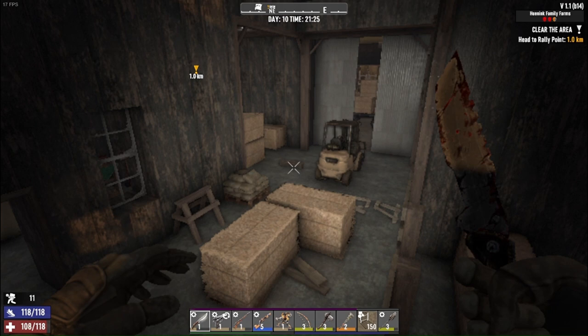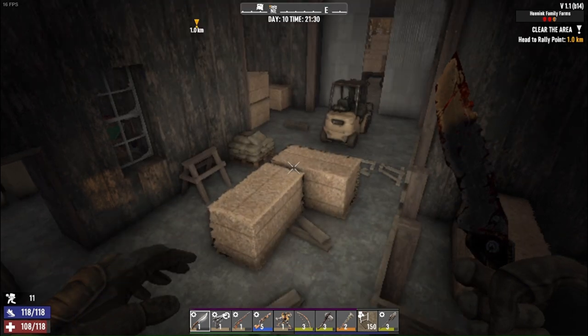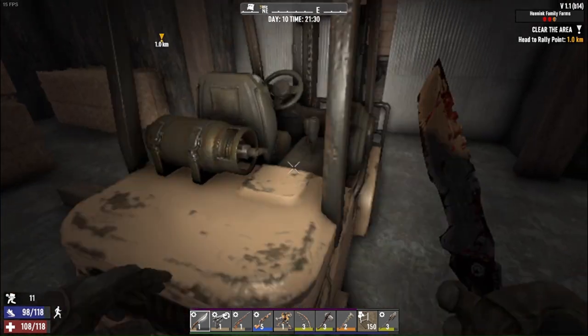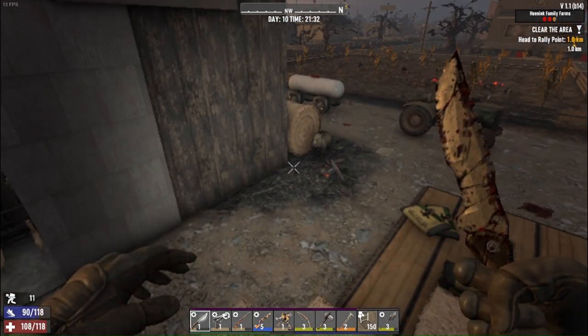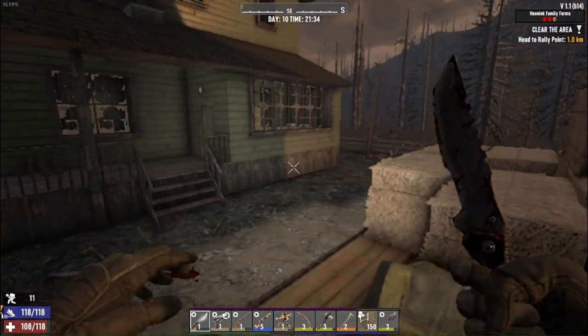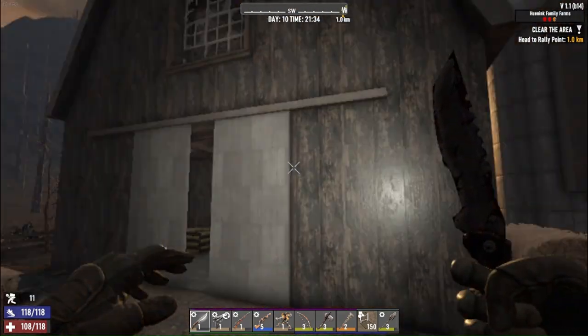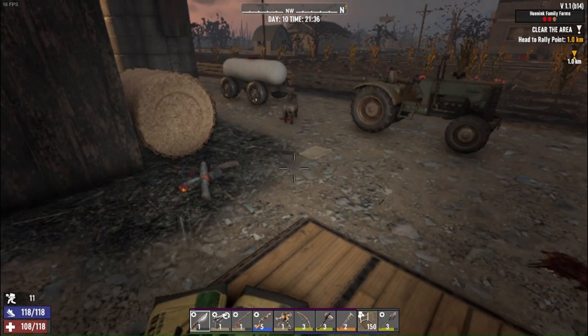Welcome back to the channel, this is seven craze. We're back on Seven Days to Die Wasteland. As I left off in the last episode, we are making a move — pretty well loaded up. We're moving to this farmhouse because I believe it's a better location. We can take this house right here and make it our home base, and this one we're going to turn into our horde base.